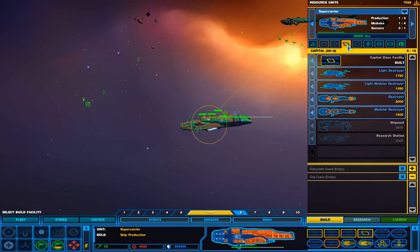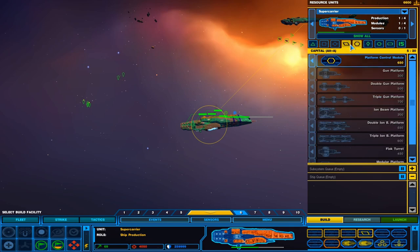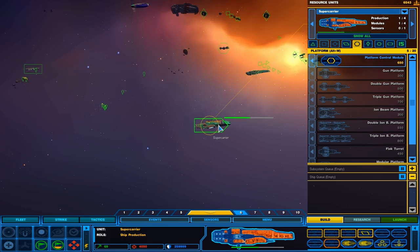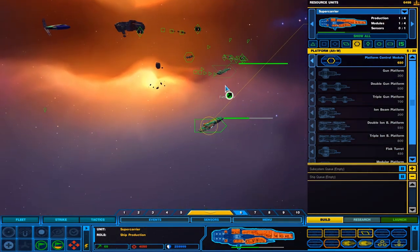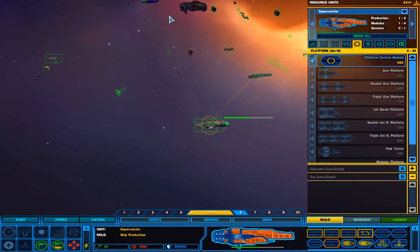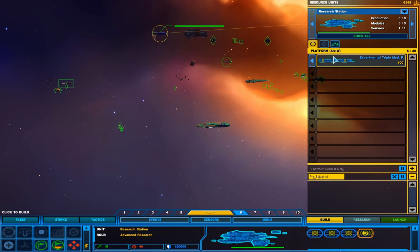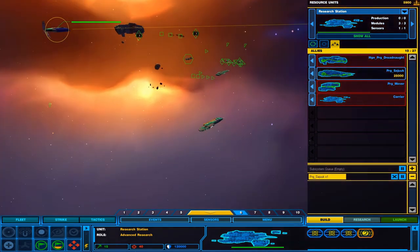You actually really don't need your mothership once you get the supercarrier built, because they can build everything the mothership can — all the modules like research and sensor modules, destroyer class ships, and they can bring in the shipyard. The supercarrier is definitely a good replacement. Sujuq is also extremely expensive at 25,000 RUs, so it's going to be a little while.